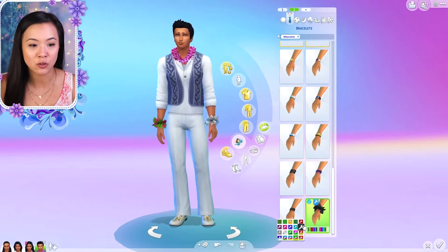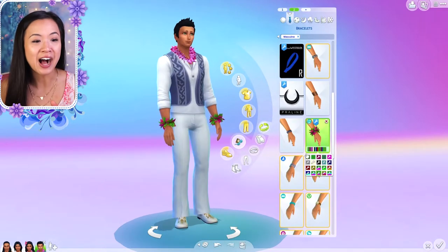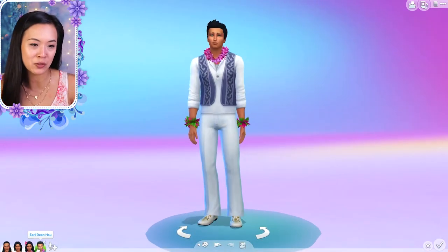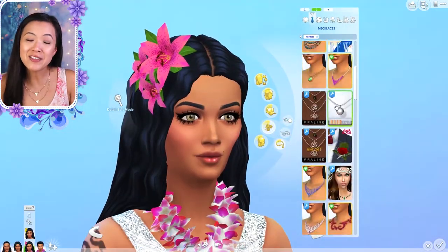They're going to try for a baby right after their wedding in the next episode too. That's pretty much it for this Create-a-Sim makeover. I hope you like their outfits — let me know what you think in the comments below. Give this video a thumbs up if you enjoyed it, don't forget to subscribe and turn on notifications, and I'll see you guys in the next video. Bye!